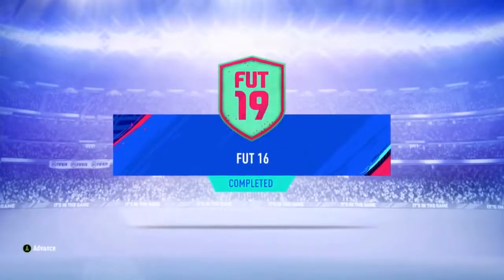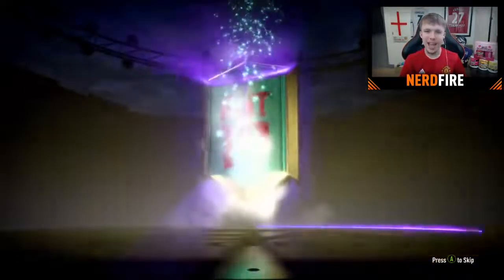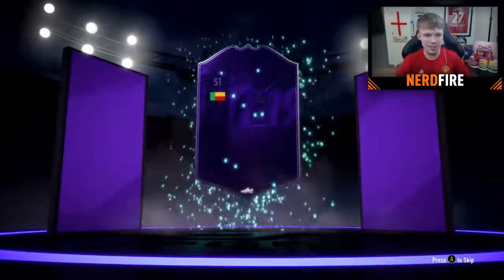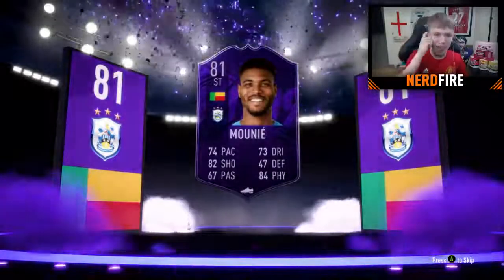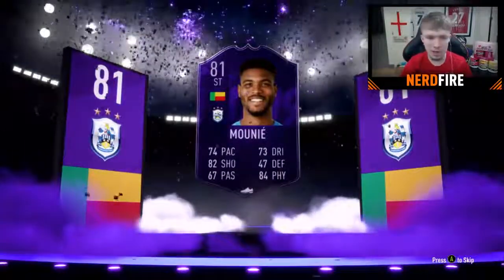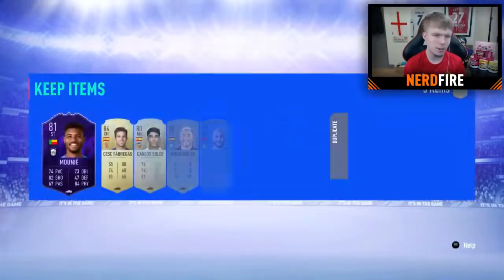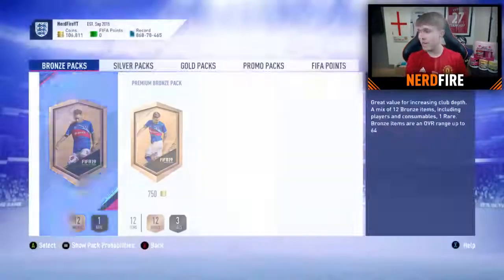As you can see, FUT 16th Birthday SBC completed. Now let's go open the pack and see what we can get. Premium gold players pack — let's open it up. Can we get a walkout? We don't get a walkout. A hero! Who is this? Huddersfield — it's Mooney! Getting a hero in my first hero pack, I'll take it. That's not too bad. I'm pretty sure we made profit — we didn't spend anything on the SBC. Fabregas in there as well. There we go, that's the SBC done.